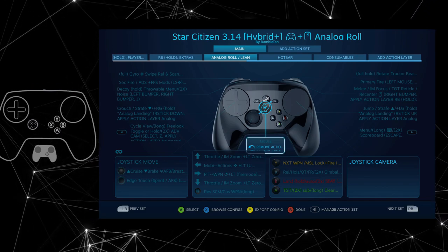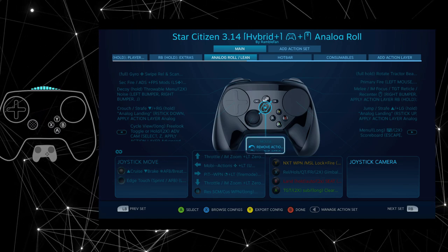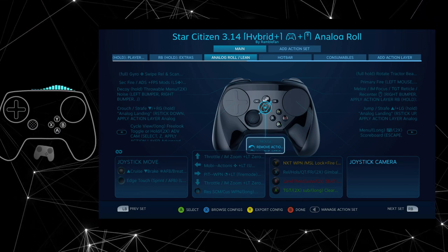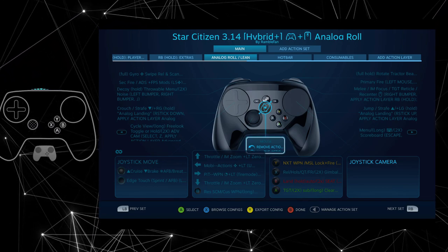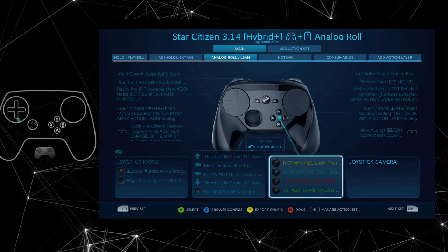Putting a joystick move on the gyro wasn't quite working, because I would have to have some other way to get rid of it — either through a hold of another button, a release of the right pad, or some other thing that was just feeling really clunky.